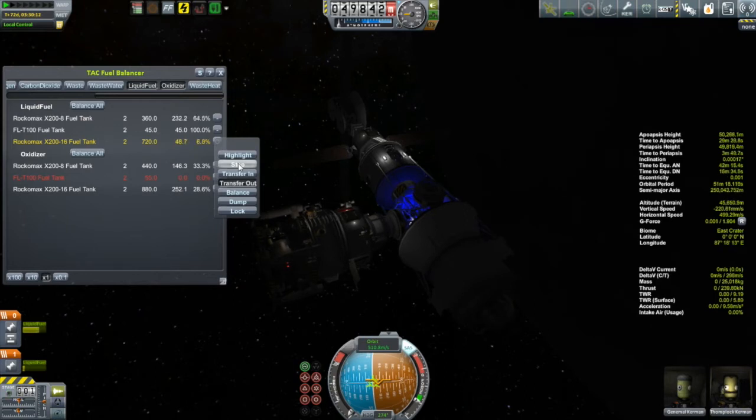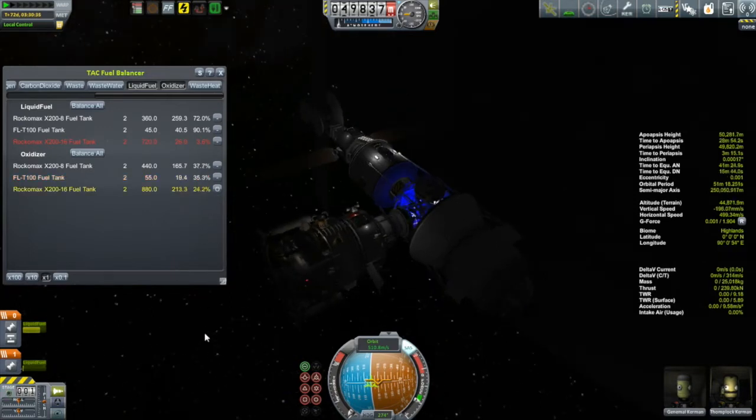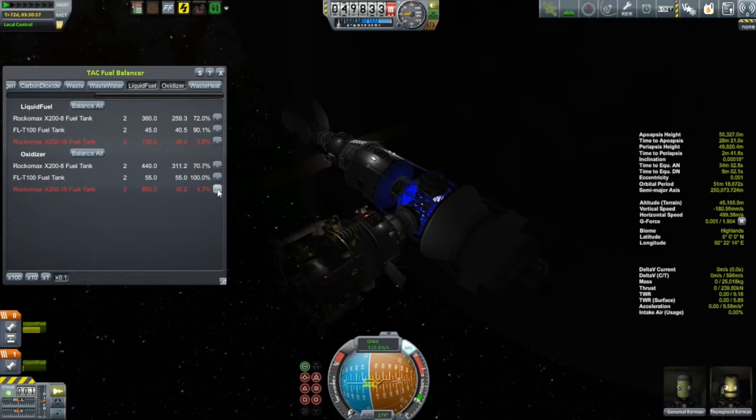I do want to leave a little bit of fuel in that transfer stage that's attached to the space station because I do want to leave enough to be able to de-orbit it. But it was after transferring over the fuel when I suddenly realized something - that I'm going to land these guys on the moon. And yes, there is a base down there that has plenty of food and plenty of life support and all the rest of it. But all the parts for attaching the space station together, including attaching the nuclear generator to provide the electricity to survive the night, are on the lab module, which was the mission that I scrubbed and is still coming here.